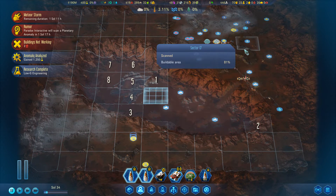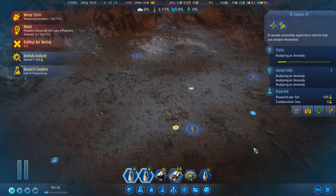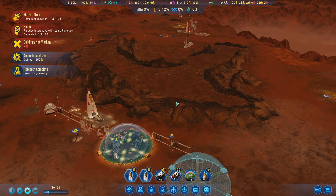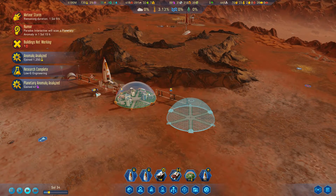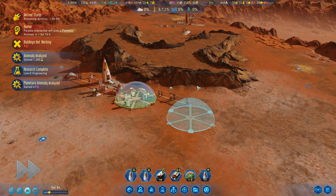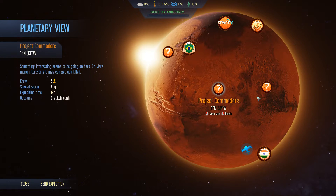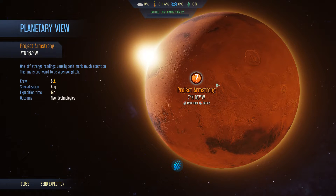That meteor storm might be over, so the RC Explorer can come back. We will definitely have that drone hub done before long. There's still an argument for taking a linear chunk out of the terrain to allow drones to move directly between the industrial sector and the residential sector. We gained 41 polymers from that planetary anomaly — not bad at all. Let's see what other planetary anomalies we can look into. We'll get a breakthrough if we send to Project Commodore, but I think I'm going to wait until I have more colonists before doing that.